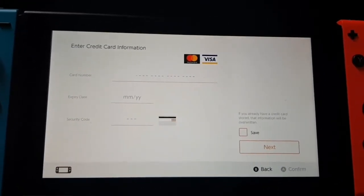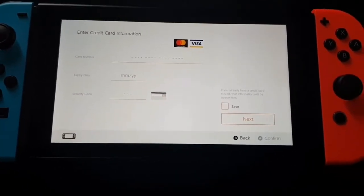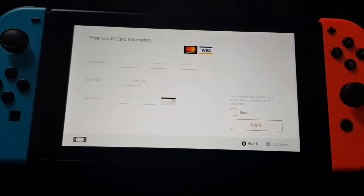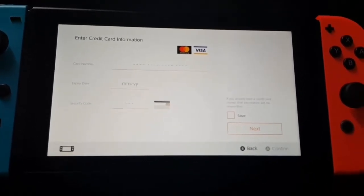You guys can see I'm trying to buy a game on the Switch. I have an issue with the Switch and my Steam, but I can take that in another video. Anyway, I can type in the card number, but then it will say...